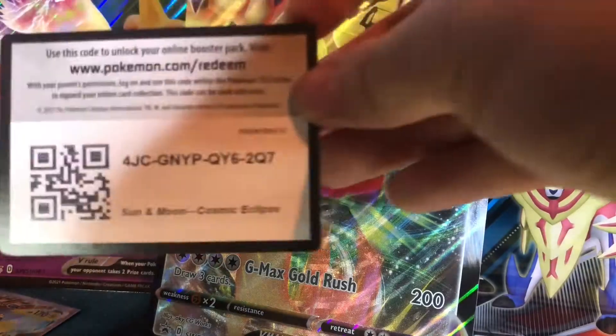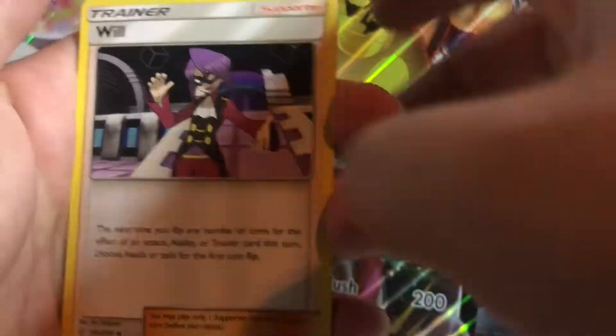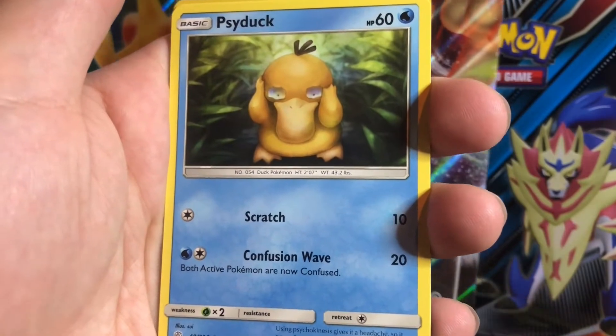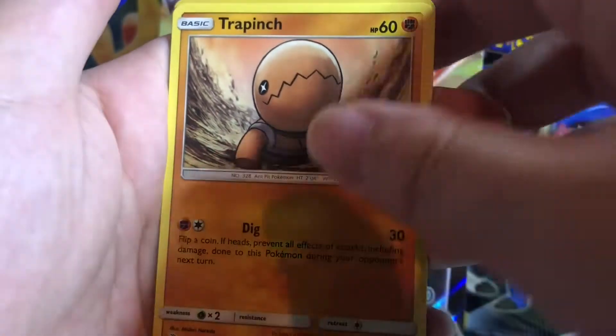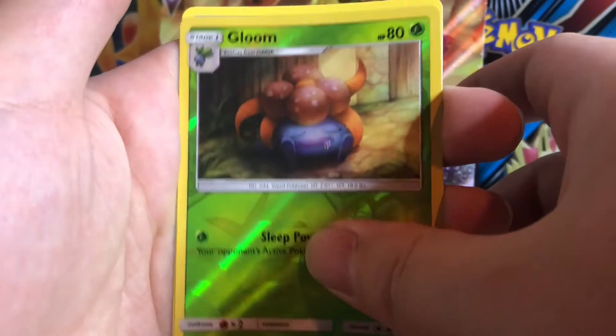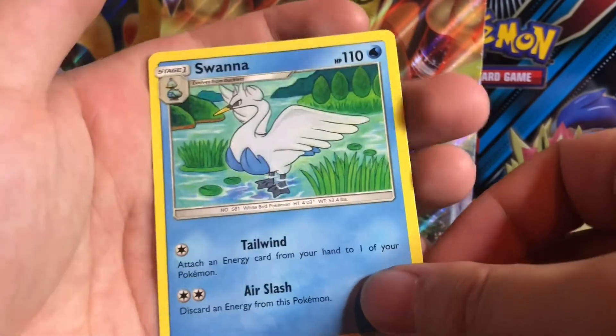Back to Cosmic Eclipse — if you can get a Blastoise. Here we go — one, two, three, four. We got Steel Energy, a Trainer Card, a Golduck, a Pangoro, a Sunkern, a Cosmog, a Psyduck — he's worried, not another headache — a Trapinch, an Oddish, an Oddish-Gloom Reverse Hollow. And for the rare — a Swananna Non-Holo. Come on, bro.